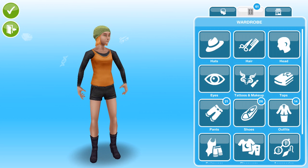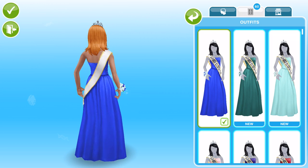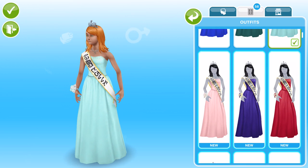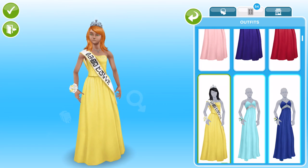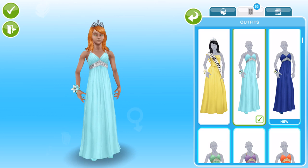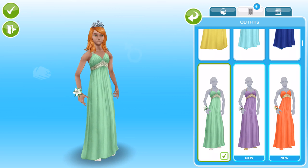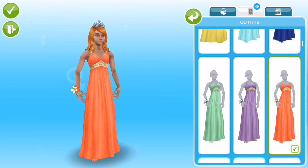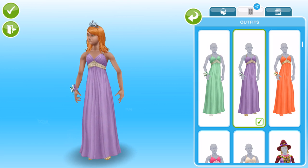Now for the female teen Sims — we're going to look in the outfits section. Such a pretty dress, really nice. So many different colours — that's gorgeous. And then we have another dress too, with a little corsage. We don't do proms here in the UK so I'm not entirely sure of the terminology! I like that pink prom dress — oh, that's so nice. I think that perky one might be my favourite. Let's dress her in that.